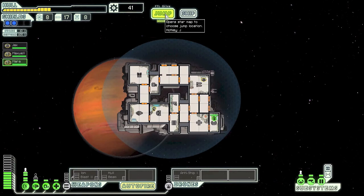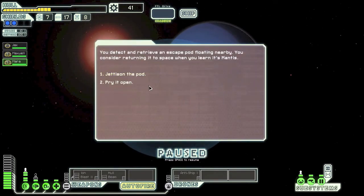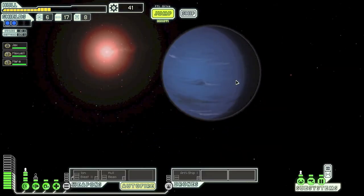We're almost at the exit — we shouldn't have gone exploring. We detect an escape pod and learn it's Mantis — we jettison it. We're in enemy space, I've run into quite a lot of traps, and our hull is just not up for a beating right now. So we're going straight to the exit.